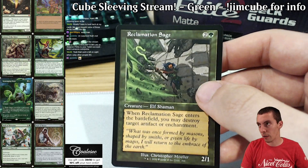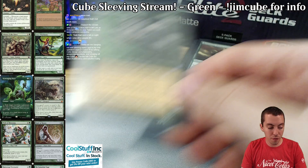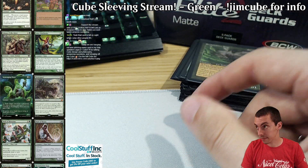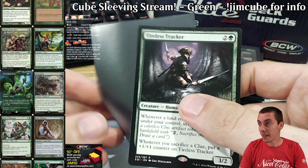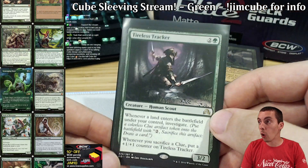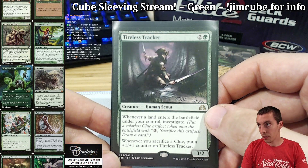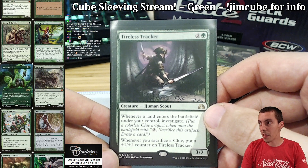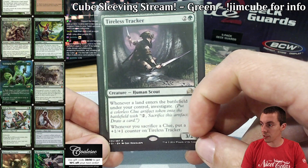We got Rex Rage — just gotta kill artifacts in a jam. It's just the nature of a cube. And then we have Tireless Tracker, which is the best card ever printed! It's really cool because it makes artifact tokens, and there's tons of artifact synergy in the cube. Tireless Tracker is obviously great, and the artifact stuff is a little bit of a bonus as well. Tireless Tracker is phenomenal.